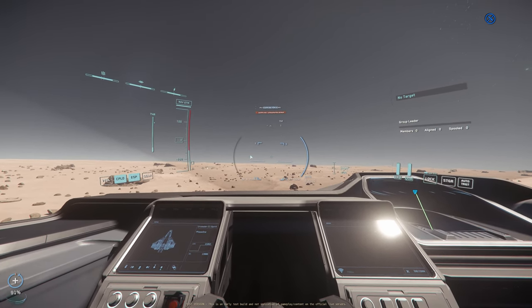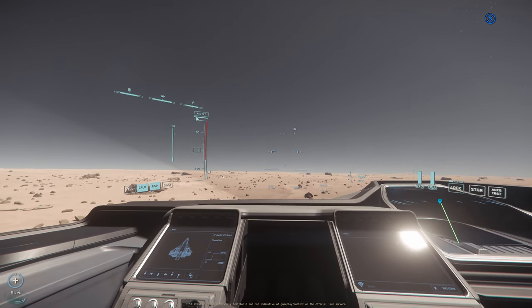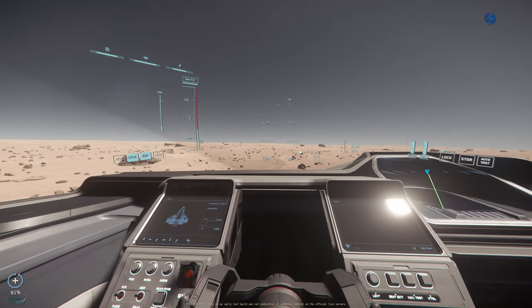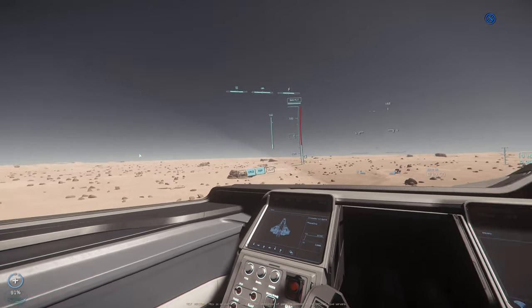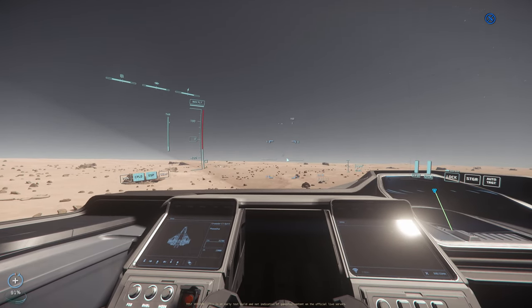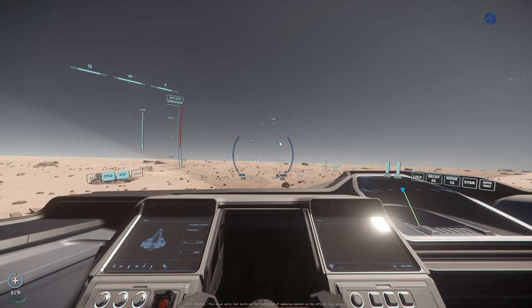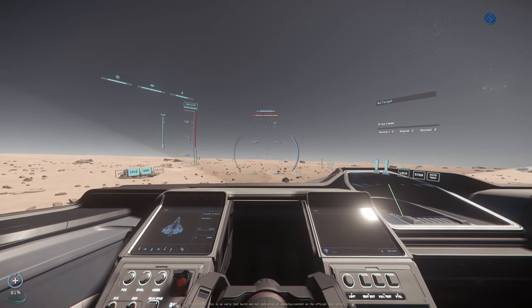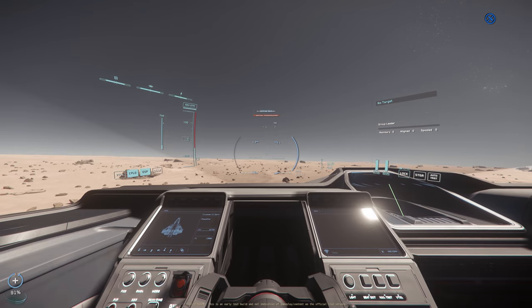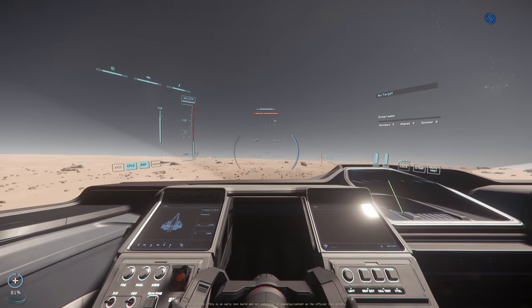Within NAV mode you have access to quantum, to be able to jump to quantum locations — your normal quantum drive UI will be available. If you hit the middle mouse button, you can switch over to nav flight, which removes the quantum HUD so that you can properly see and cruise around at your top speed in NAV mode. Then middle mouse button again will switch you into nav scan, so you get access to your scanner while in NAV mode. And middle mouse button again will bring you back to quantum where you can actually jump to quantum locations.